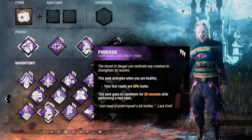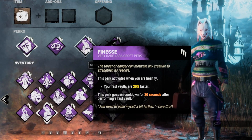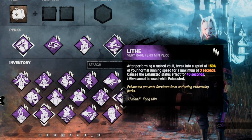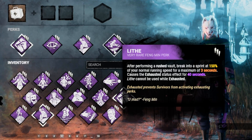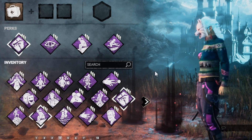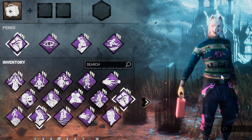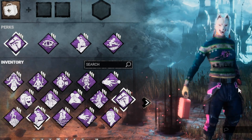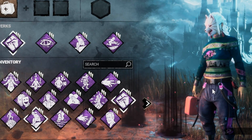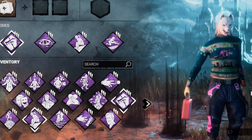After that we have Finesse, so if we ever get chased we will be able to vault 20 percent faster. And we have Light as a combo with Finesse, so it's basically a dual combo build. Those are the perks we're going to use. I hope you guys will enjoy - don't forget to leave a like, subscribe, and click the notification bell so you'll get updated on future videos. See you in the game!